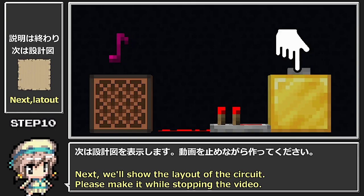Green is emerald block; pink is glowstone. Press the button created in Step 1 to start the music. Next, the blueprint will be displayed — pause the video and try building it yourself!